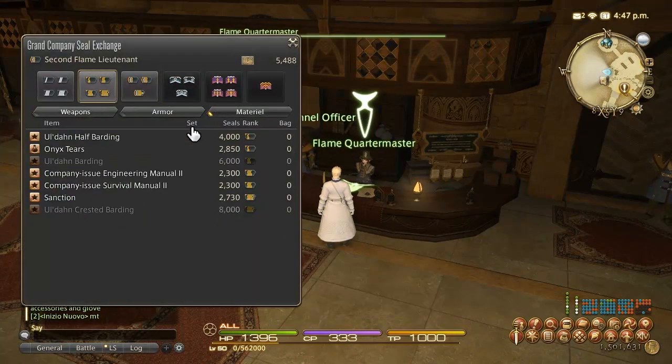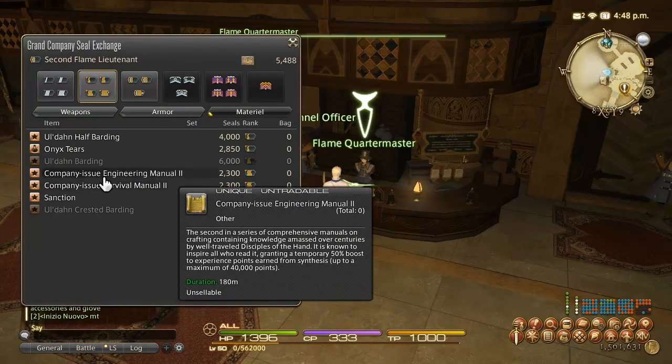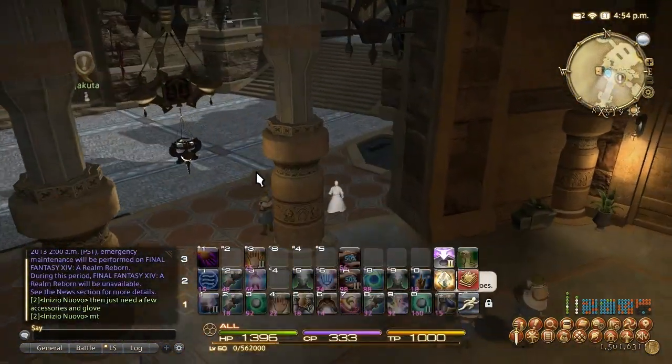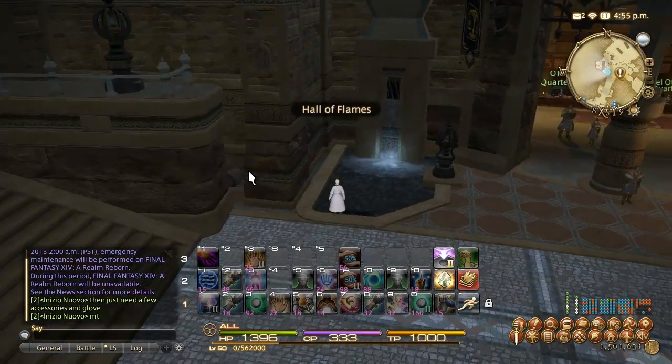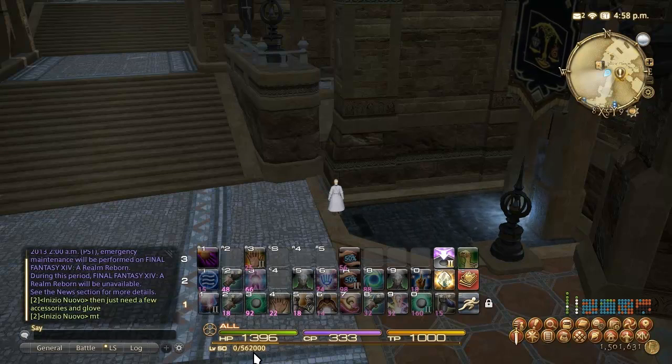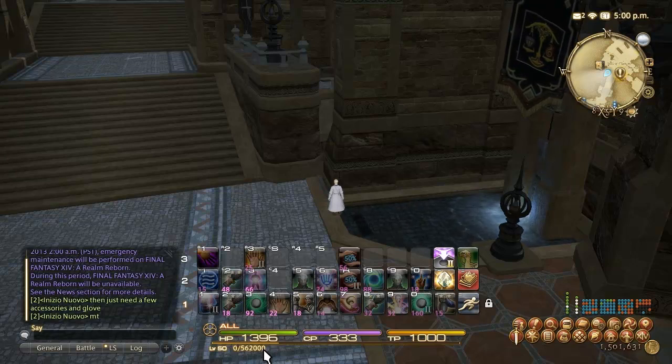Another tip is the company issue engineering manual. This gives you 40,000 bonus experience points over 2 hours and is really useful for your first 30 levels when you don't need very much EXP to level. You can actually use one of these manuals and go up to about level 14 or 15 before it wears off. You'll need 4 or 5 to get to about level 30, and that's what I recommend. Once you get to level 30, the 40k bonus is not really that much — 40,000 bonus experience on 500,000 total EXP is not very useful.